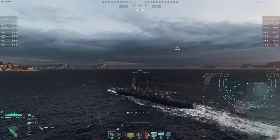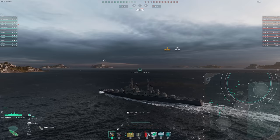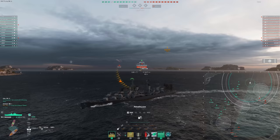A few DDs, one sub, no carrier to deal with, fortunately. The AA here should be pretty good since Minotaur is decent at that. Lacking concealment means we can't just do the whole spotted-radaring idea, but we'll try it here. They do typically run in a little ways towards us.